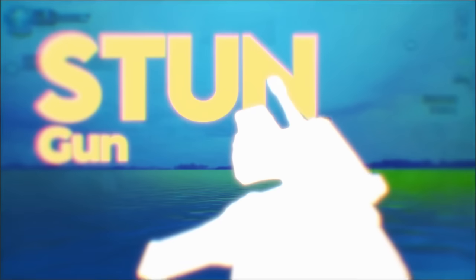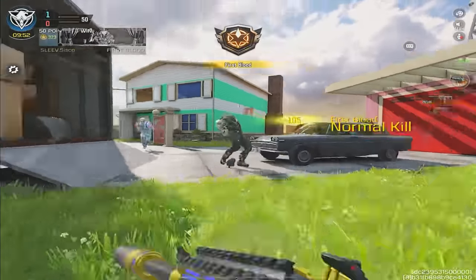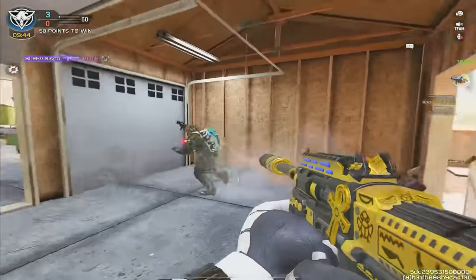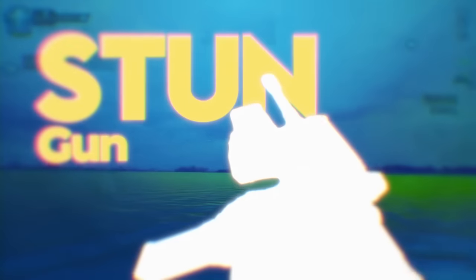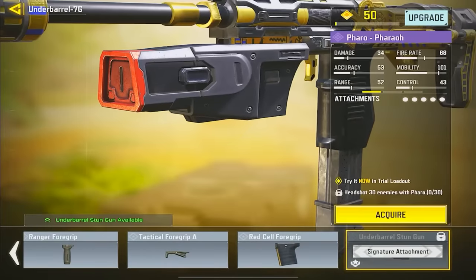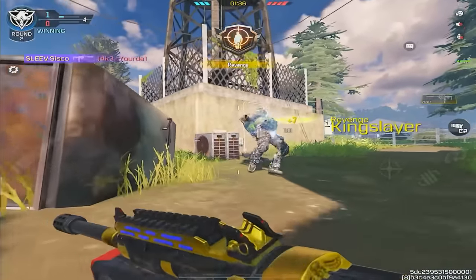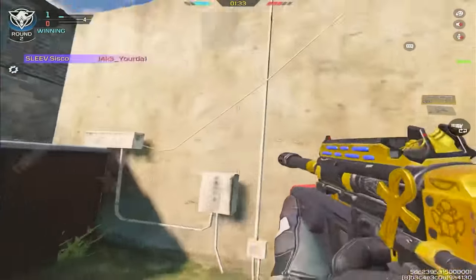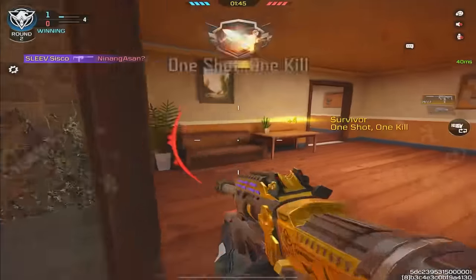Number 3, the stun gun. The Pharaoh is one of those guns that people haven't talked about in a while. As a result, not many people know that the Pharaoh has a new attachment called the stun gun. If you don't already have it, you can obtain it by getting 30 headshots using the Pharaoh. It can one-shot a player at close range and almost feels like a mini Tempest. But you gotta make sure you aim it right, cause missing can be deadly. In my opinion, it's definitely fun to use and troll around in rank, so try it out.